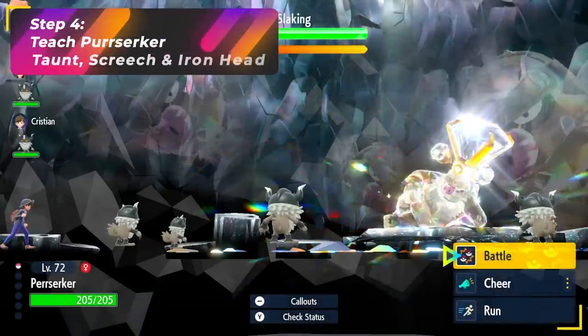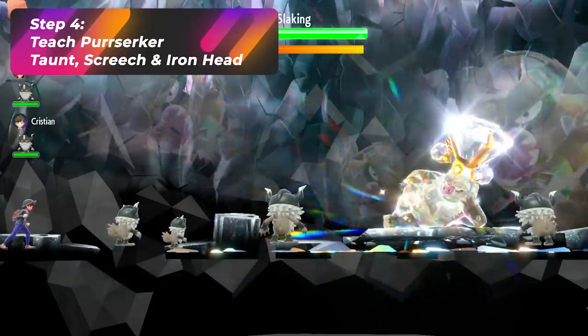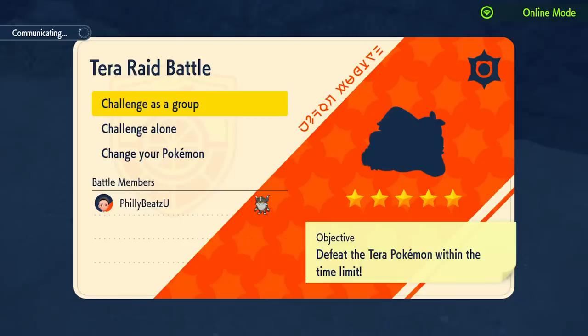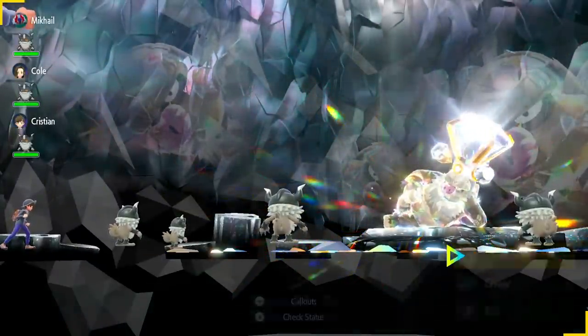Step 4: you want to make sure that you have the following moves. The first one is Taunt. Taunt is very important for not allowing the raid Pokémon you're fighting to inflict any status moves on your party. The responsibility of using Taunt is going to be on the party leader — the one who initiates the raid — and they have to lead off using Taunt so that the whole party can be safe.